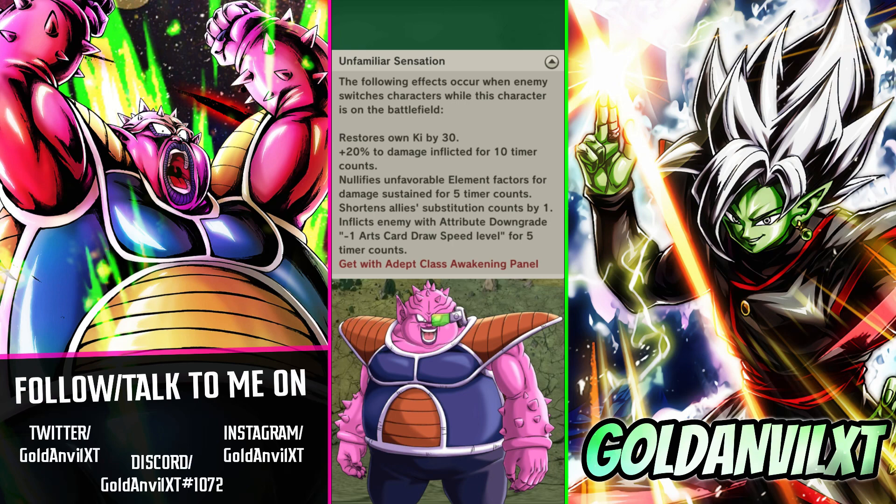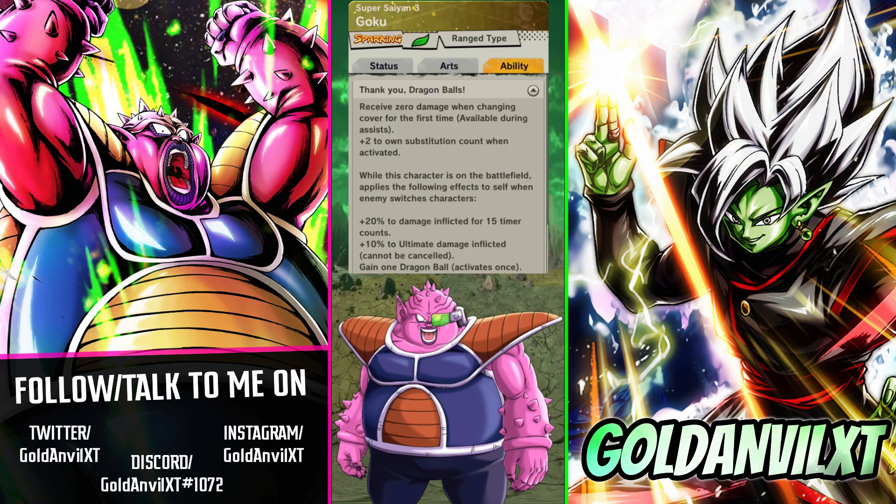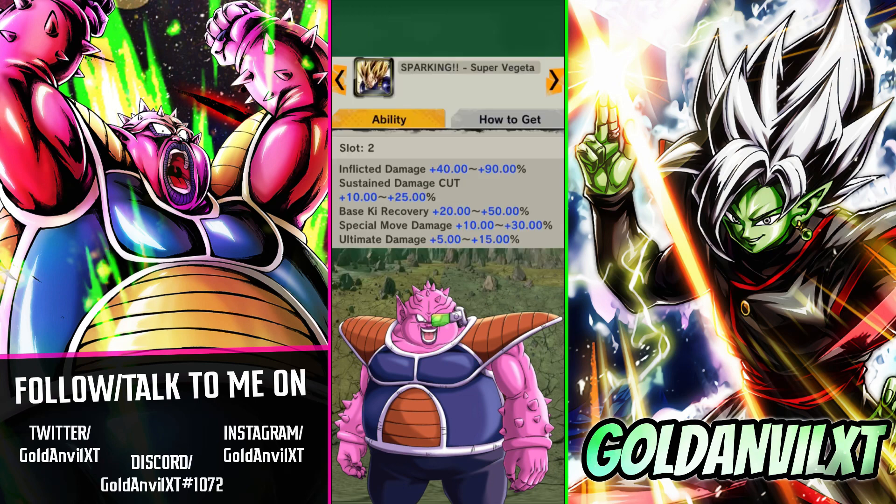As for the attribute's value, Ginyu Goku's green card gives 5% to both strike and blast damage inflicted, which means 10% to just one of the two is more than reasonable. Meanwhile, one of Super Saiyan 3 Goku's abilities with essentially the same condition gives him 10% to ultimate damage inflicted. Finally, based on Super Vegeta's sparking plot equip, we can infer that ultimate damage is valued twice as high as special move damage, which across countless if not all equips is valued higher than strike or blast damage inflicted, leaving us with a minimum of 20% blast damage inflicted.